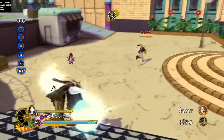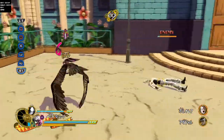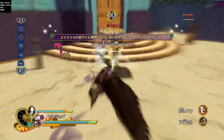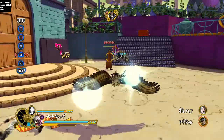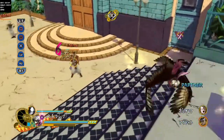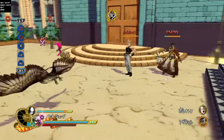The only way he's truly unbeatable is if he's the last one standing and enters his final stand. That is the only reason why he's broken and untouchable — he gets a speed boost, health boost, defense boost, everything. The whole nine.